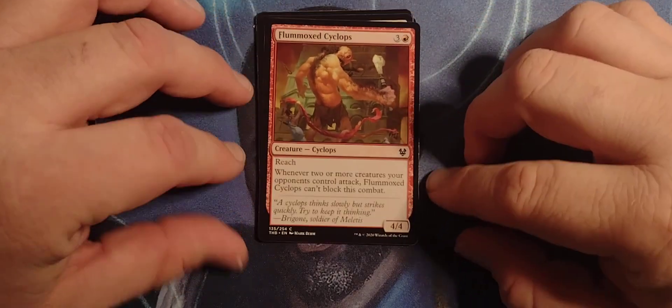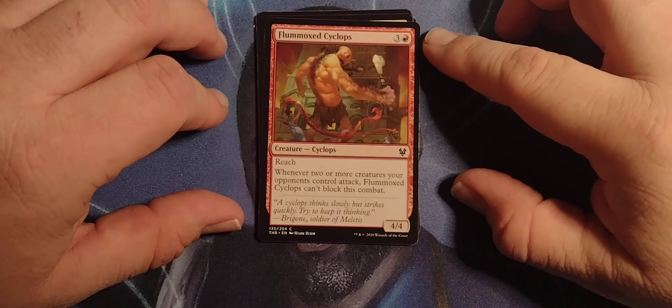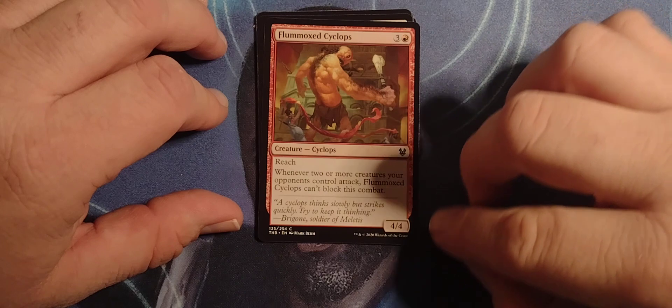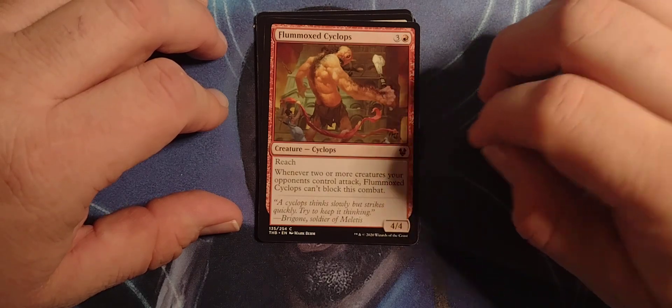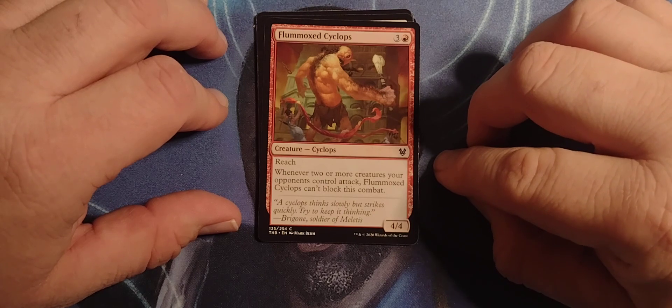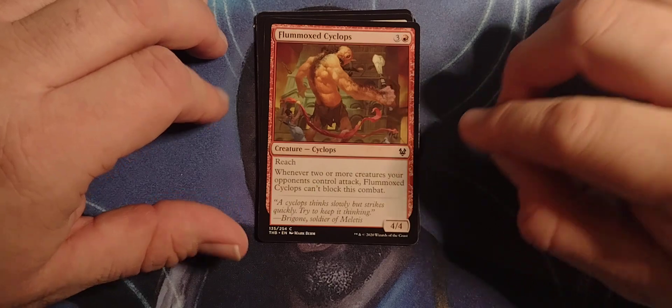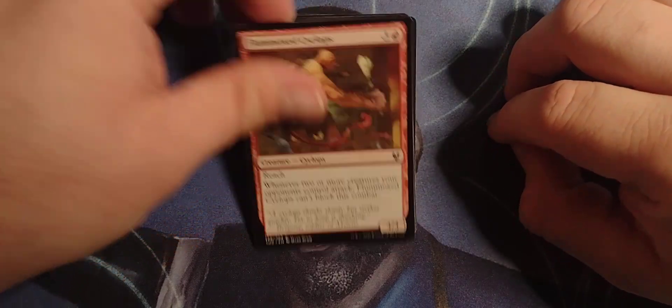Flummoxed Cyclops — he looks good in flummoxed. 3 red Cyclops, 4-4 with reach. Always a good thing to have. Whenever 2 or more creatures your opponent controls attack, Flummoxed Cyclops can't block this combat. Well, there you go.